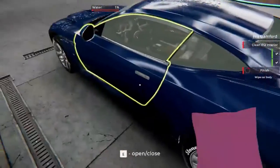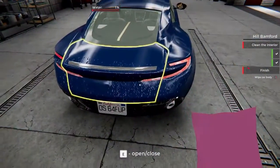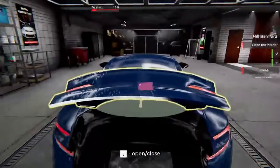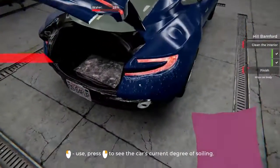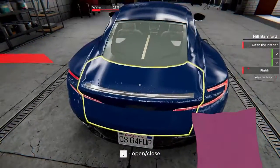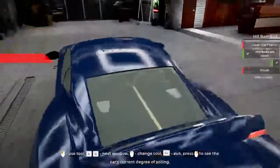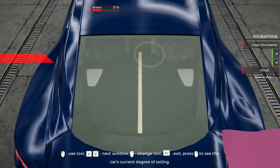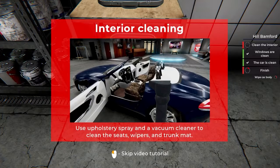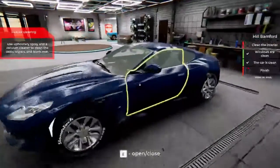Can I click this? Only the interactables I can actually click on. This is a little weird. How do we move to the interior? Interior cleaning kit - use upholstery spray and a vacuum cleaner to clean the seats, wipers, and trunk mat. So open it up, enter. Let me grab the garbage can first - is there any trash down here? Doesn't seem like there's any big old trash. In that case, I have a spray - oh, I can just do it like that.